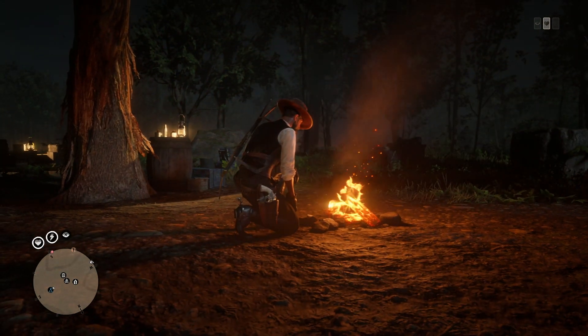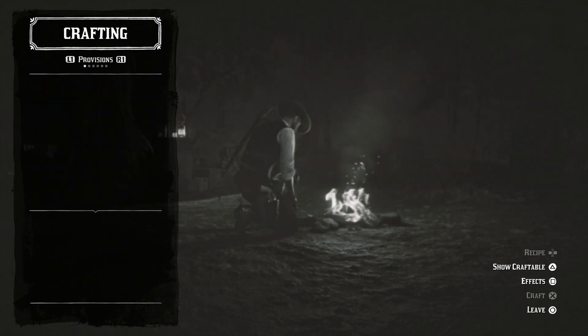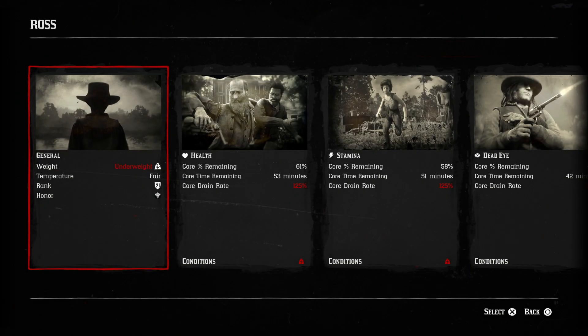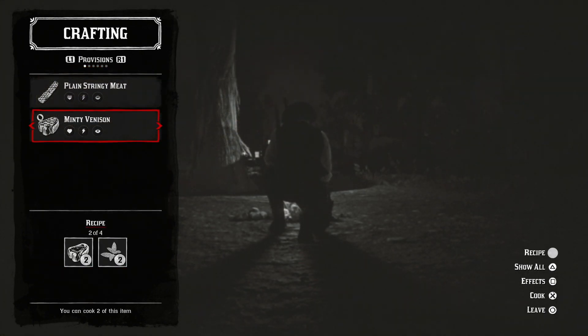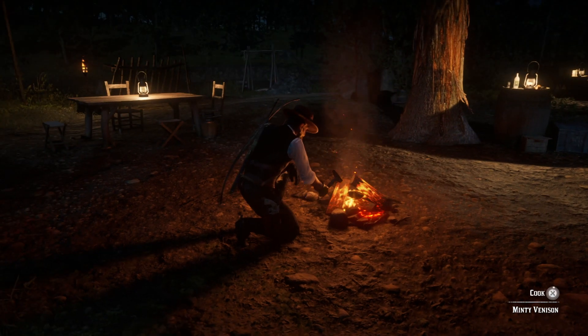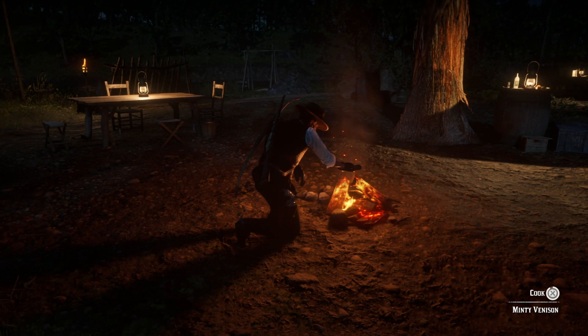Another thing you can do at camp — a lot of you guys have been asking: how do I not become underweight? Just like in single player, online has that dynamic weight where you can be average, underweight, or overweight. A lot of you guys seem to be underweight right now. The easiest way to gain weight is by cooking food at your campfire. But instead of just eating food back to back, you want to eat food and then join a new lobby, eat food, join a new lobby.